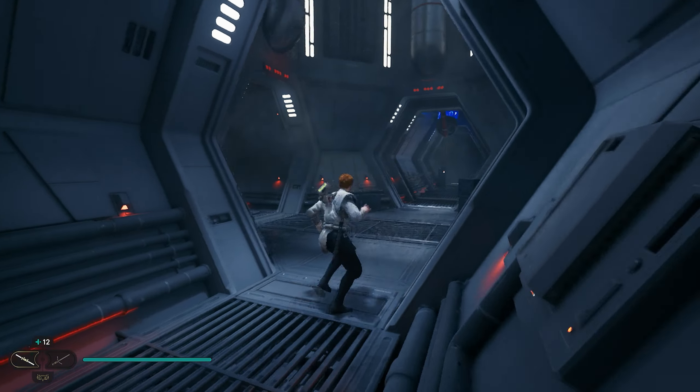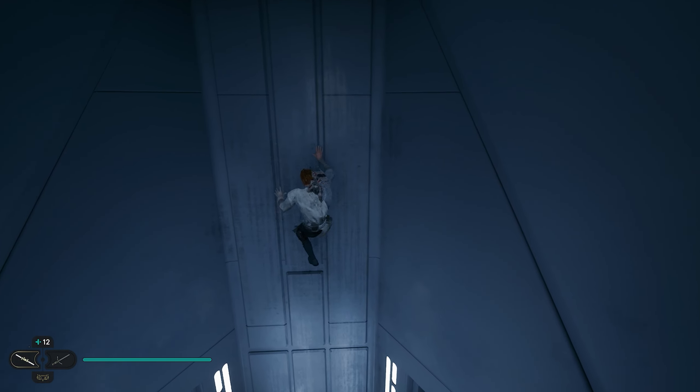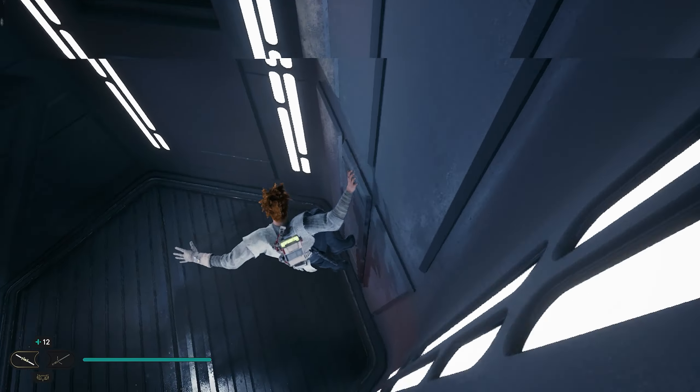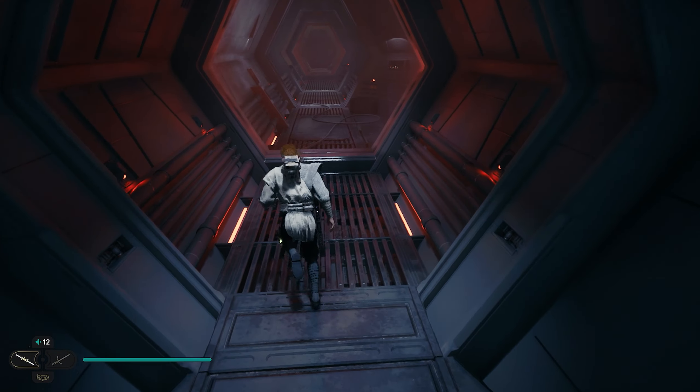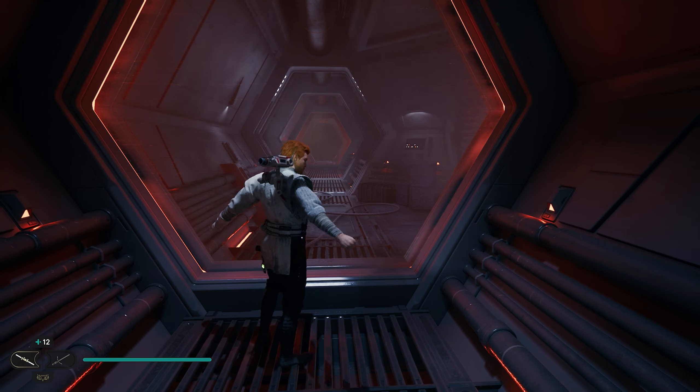As soon as we go through, we're going to take a left and go all the way down this hallway. This giant wall here we're going to be able to slide all the way down — just hang on to it and you'll slide down without dying. As soon as you turn around, right here in the floor you're going to be able to scan exactly where I'm standing, and that's going to be your first collectible.